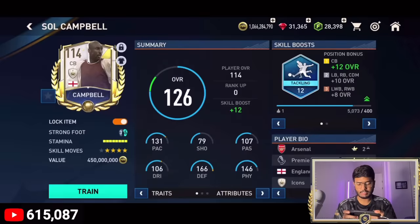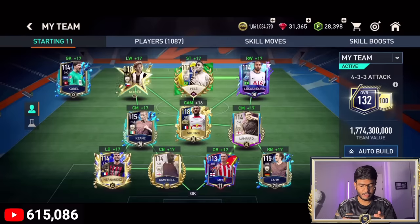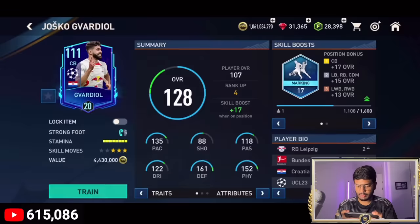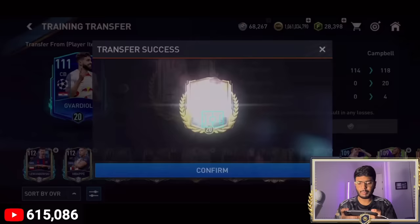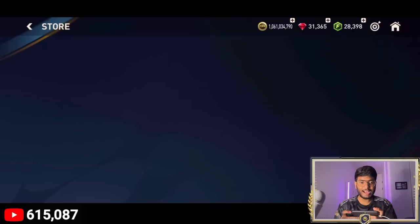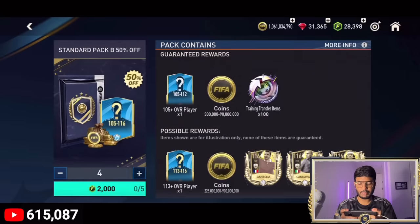Sol Campbell's skill boosts are a little bit less, so let's upgrade those first. Then let's transfer ranks from Guardiola to Sol Campbell — that should give us a plus one. But we still haven't reached 133 overall, so let's go open more packs and try to get there.